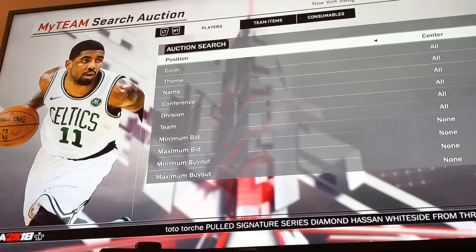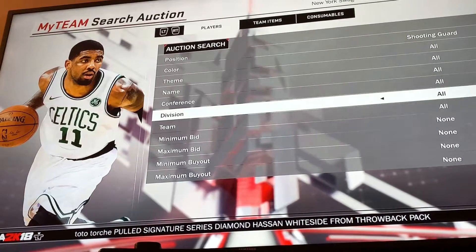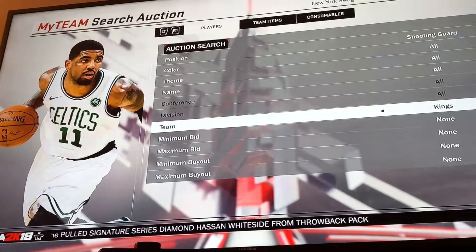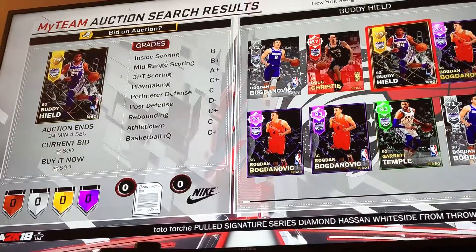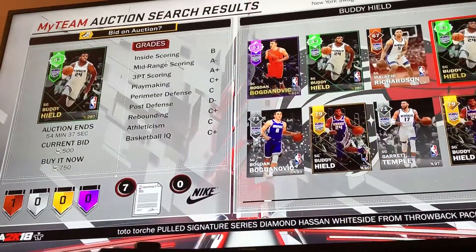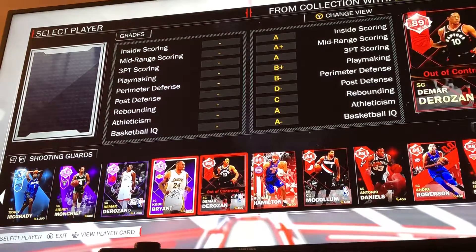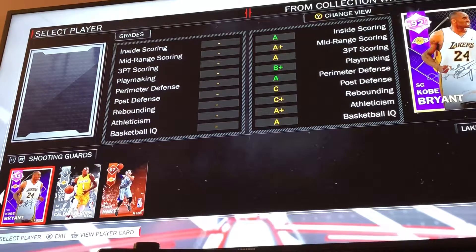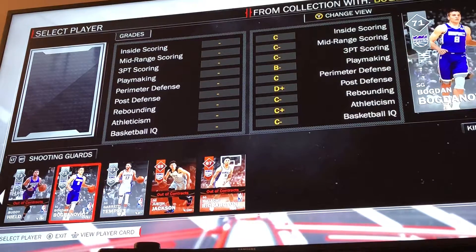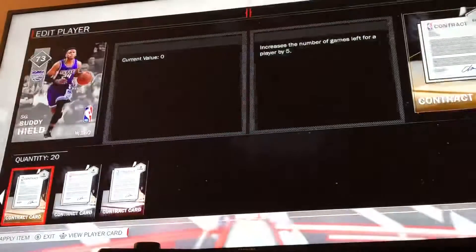Next up we get shooting guard — Klay Thompson from the Kings. We're looking at Bogdanovic, Garrett Temple, Buddy Hill, Doug Christie. We're gonna have to look into this one a little bit. Searching for a shooting guard from the Sacramento Kings — there's nothing good here. We'll go ahead and take the 73 Buddy Hill, just give him the contracts real quick.